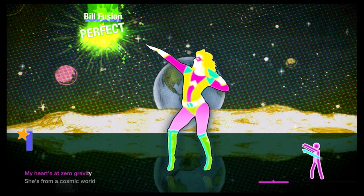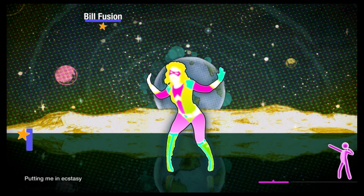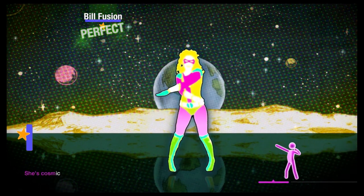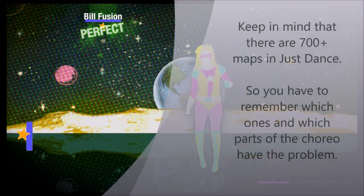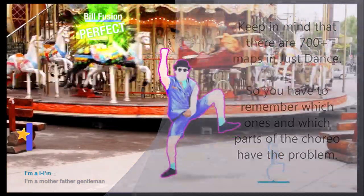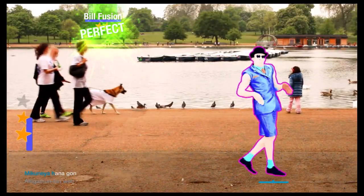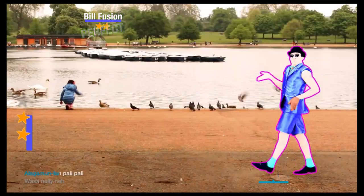I know the game is more about having fun, but this is a pain to deal with and it shouldn't be like this. Some moves require you to do them a little early or later than normal, or I have to do a completely different move than what the coach is doing. This is very off-putting to me. I want to get better at the choreography itself and do the moves like the coach, but on maps with bad scoring I have to find a workaround instead.